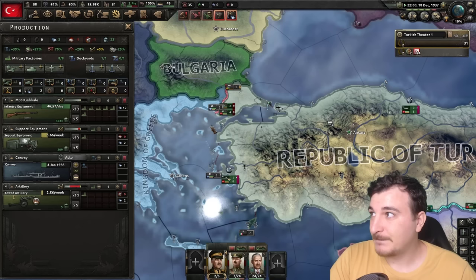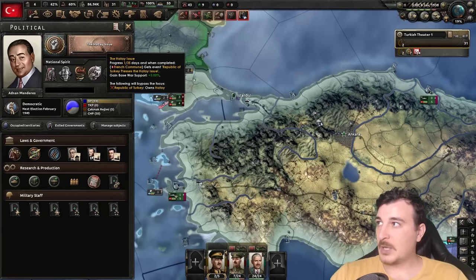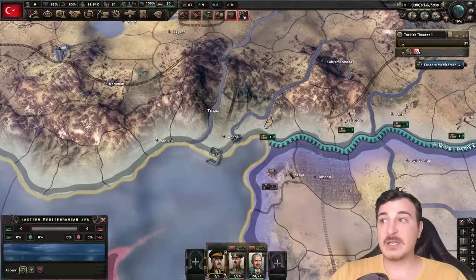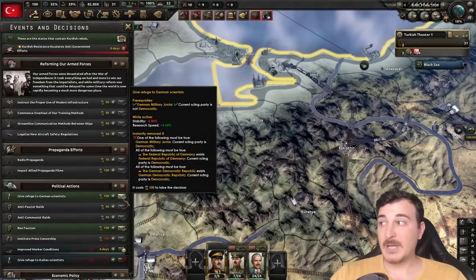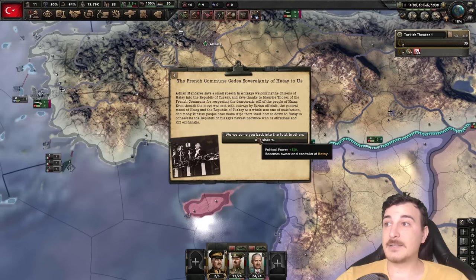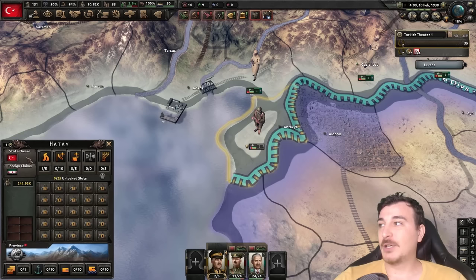Please give me three factories... Did I just get none? I actually got zero factories. That was a waste of a goat. We're also doing the Hatay issue, which is going to ask the French to give back the province of Hatay — it's 200,000 population and it is a core state of ours, so I really hope they give it back. Looks like we can also get another 5% research speed from a German scientist, bringing us up to 27% research speed bonuses.